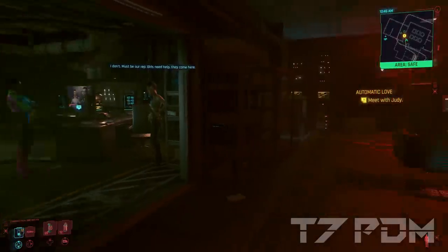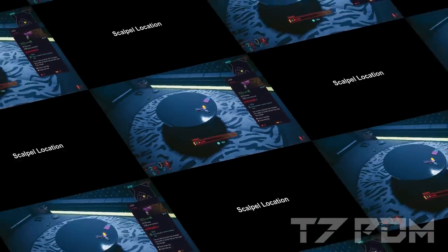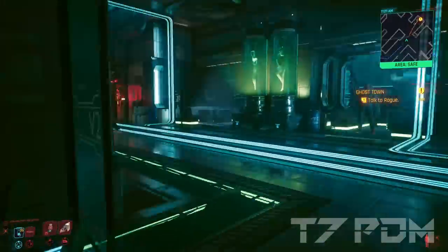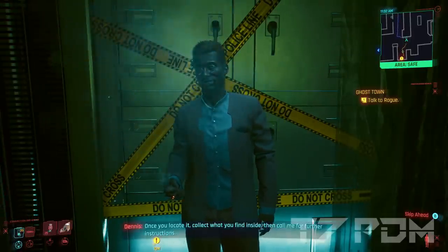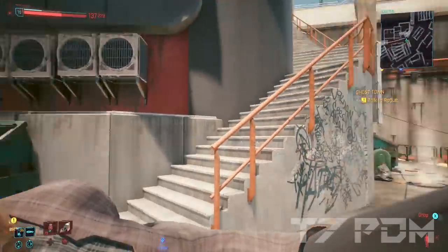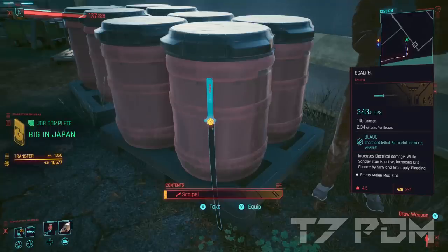The Lizzy pistol can be collected in Lizzy's bar after you speak to Takemura in the diner after the Heist mission — simply go to Judy's basement and collect it from the table. The Scalpel requires a bit more work because it is a mission reward. Go to the Afterlife and speak to the contact there. He will give you a mission called Big in Japan that requires you to go to the docks in Chinatown and rescue a man transported inside a fridge. Make sure this guy survives all the incoming enemies, so it is best to make a manual save before you attempt this mission.